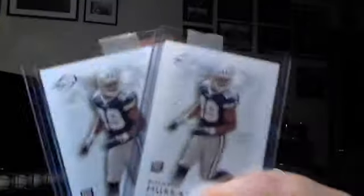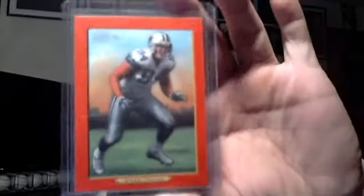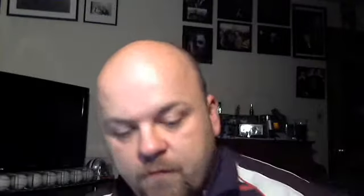Next up, I got a two card lot — two of the same card, DeMarco Murray rookie cards out of Topps Legends. Then another two card lot: two DeMarcus Ware rookie cards I didn't have. This is the Throwback Threads Rookie Hogs, numbered to 750, and the Topps Turkey Hill red bordered one — I already have the regular and the white, so this is the red one.